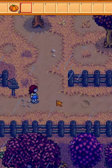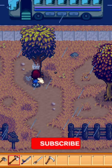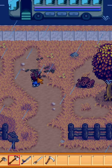A new way to get hardwood brought to us from the 1.5 update is the mahogany tree. You can get mahogany seeds from killing slimes in the secret woods or from chopping a mahogany tree down.